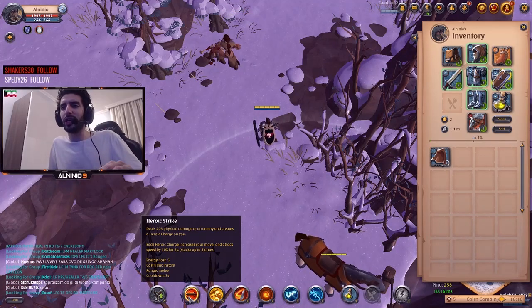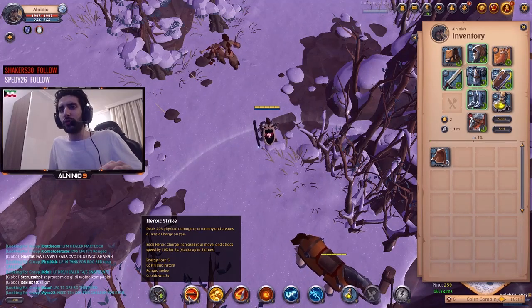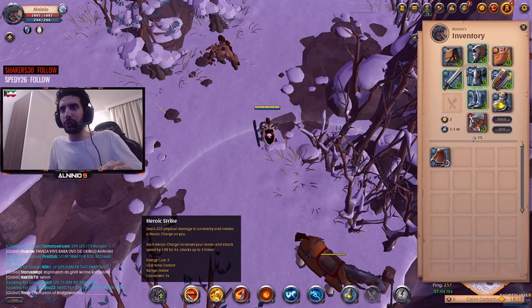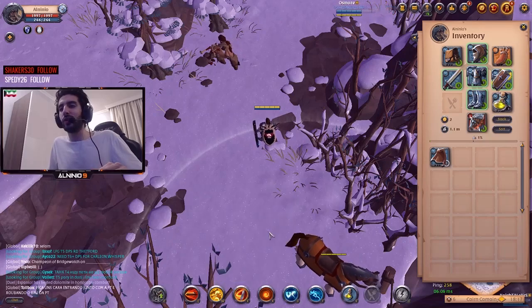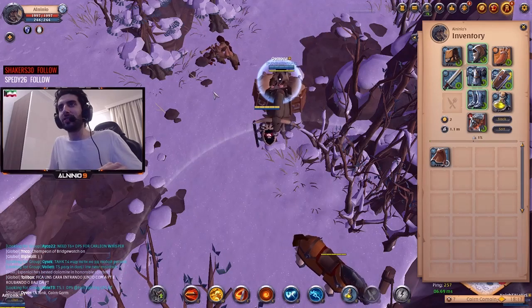Think about it — Heroic Strike is on a 3-second cooldown. So every 3 seconds you're putting a heroic charge: 3, 6, 9 seconds. By the time you have 3 charges, you'll have Mighty Blow already available. So it's good to use it to catch up to someone.